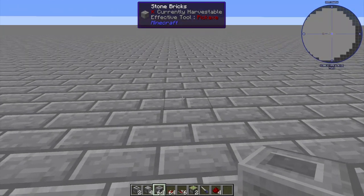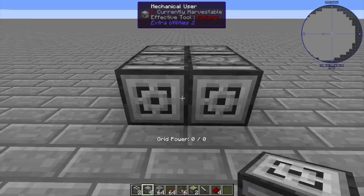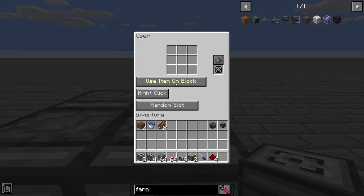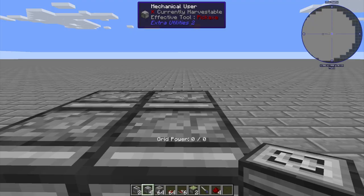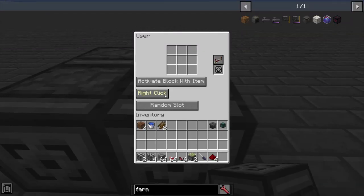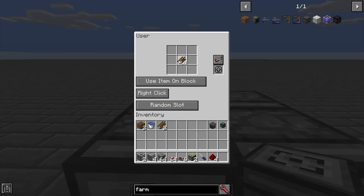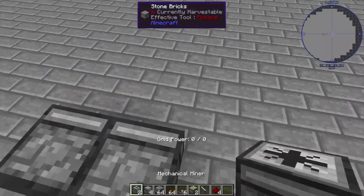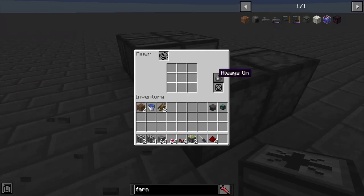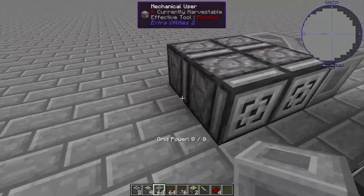We'll work on building exactly what I just described. You want four mechanical users all facing this way. You want 'activate' in the front, 'use' in the back, and all of these on redstone pulse. Give them some crop sticks. Then we get some mechanical miners, also set on redstone pulse. We'll put two blocks here, two blocks here, and the same thing on the other side.